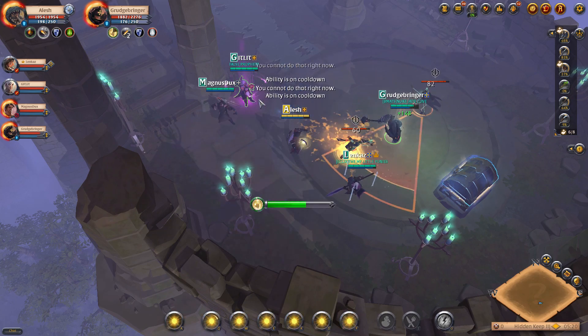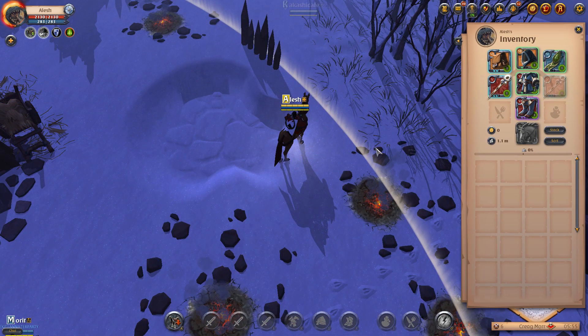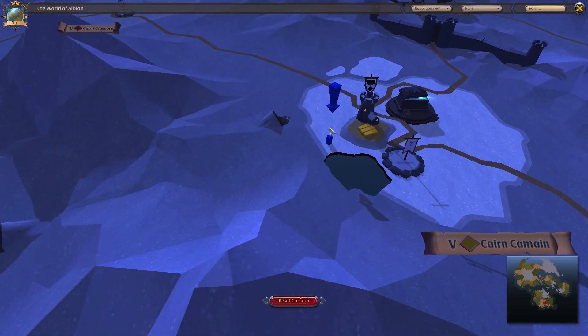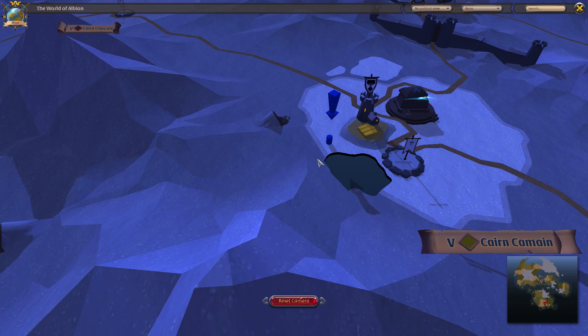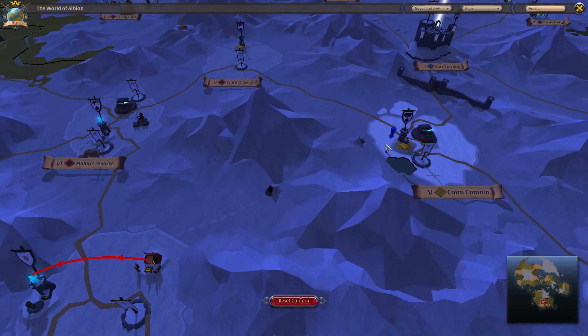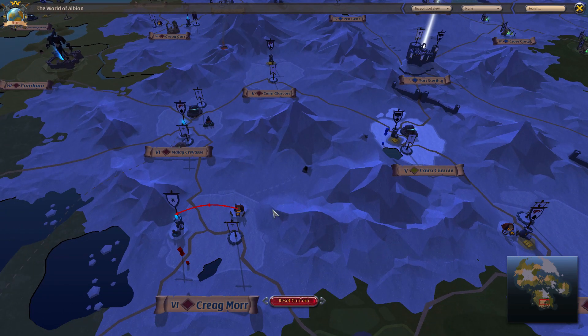Now I'm going to show you how dungeon maps actually work. I opened one already — I went into my inventory, clicked on the map, then clicked 'use.' This prompted a blue indicator on the screen showing me where the dungeon just spawned. I'm shown by a red indicator, and the blue one shows where the dungeon spawned. I have to walk to that location and begin doing my random dungeon.